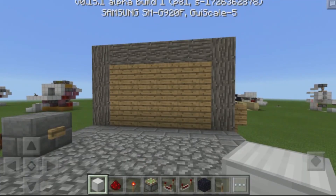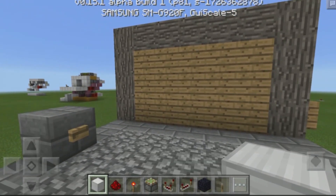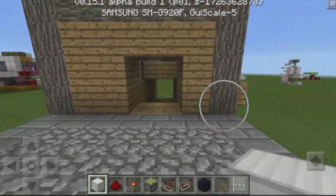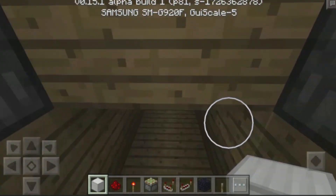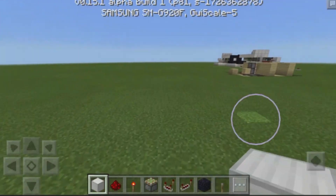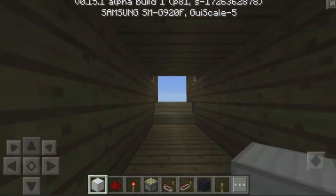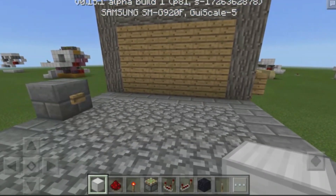As you guys can see, we have a wall right over here, and what's cool about this is that the doorway is actually hidden within it. So now if I go ahead and hit this button, our pistons will pull our blocks back, and then our doorway opens up, and we can use this as an entrance to a secret base, or just a hidden entrance in general. And if you come back over here and hit this button yet again, it will close back the wall, and it was like it was never there.